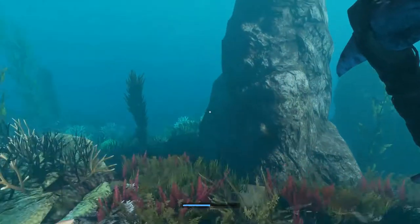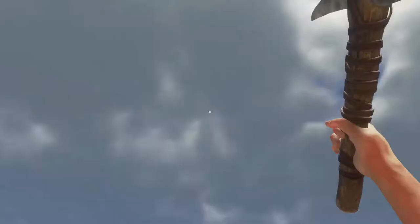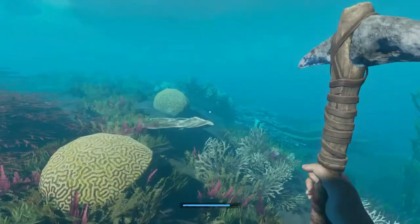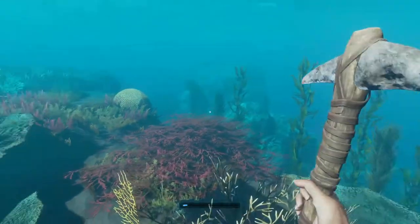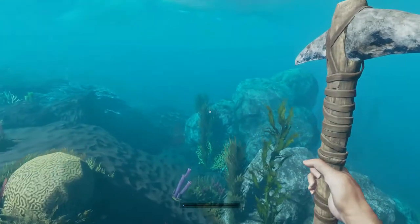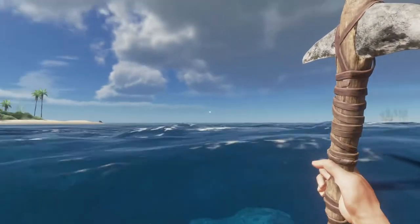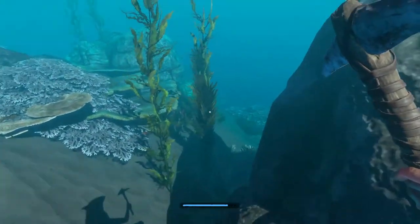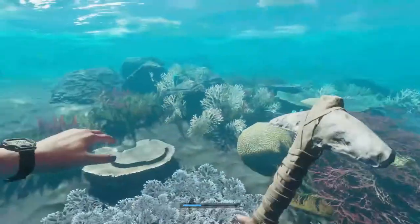You're looking for an obvious rock formation that's going to stand out. You can sometimes find them near shipwrecks. Don't drown — keep going around the island, keep looking about. Nothing so far; it does take a little while to find.